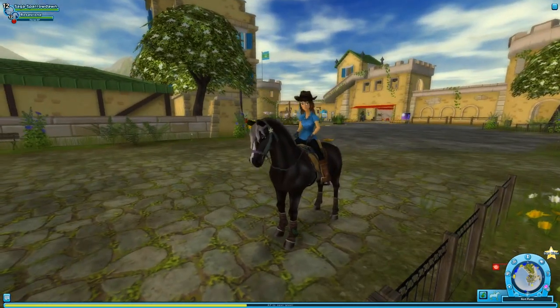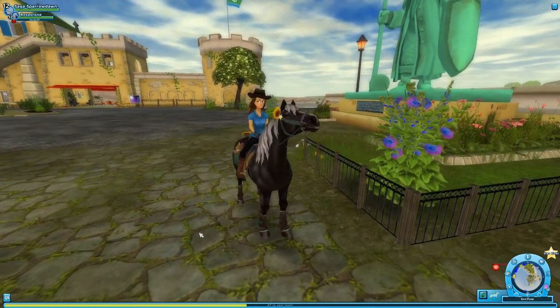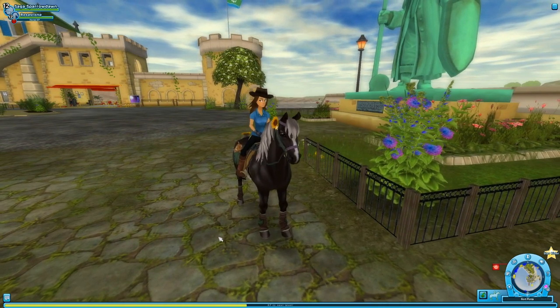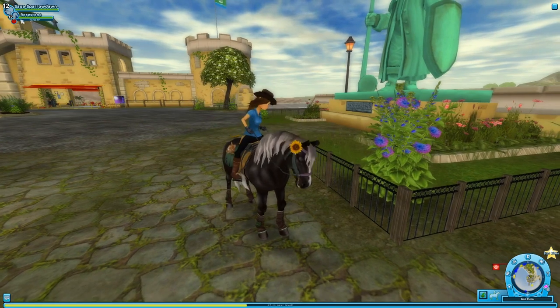Welcome to another wonderful week here in Star Stable. This week's update was more based around some new clothes at the mall and a few new patterns for some of the Lizzies and some of the other beautiful horses in the world. Since I'm pretty content with how many horses we have right now, especially because we have Silver Secret and we're so close to getting Rosestone up to level 15.